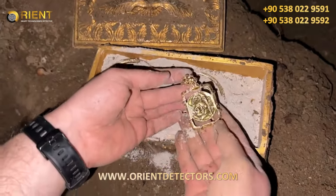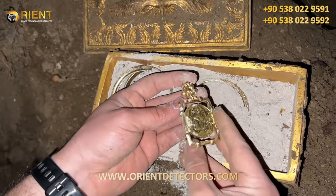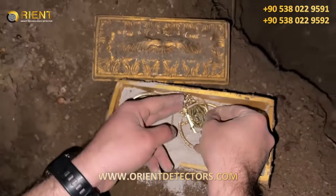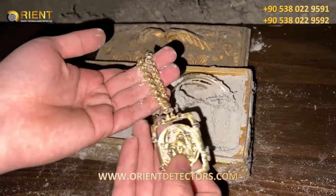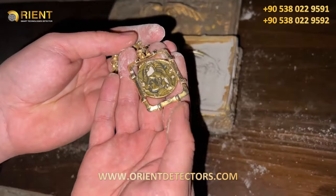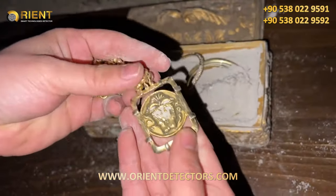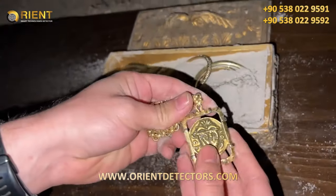I can't believe my eyes — it's a gold necklace with a different pattern. Can you see it? It's a warrior's necklace. Do you think this mysterious thing could be gold? This is a picture of a warrior on a very heavy necklace. Did a warrior bury it here? There is a warrior picture on one side of the necklace — I can't figure out what's in the picture on the other side. What picture do you think this could be?